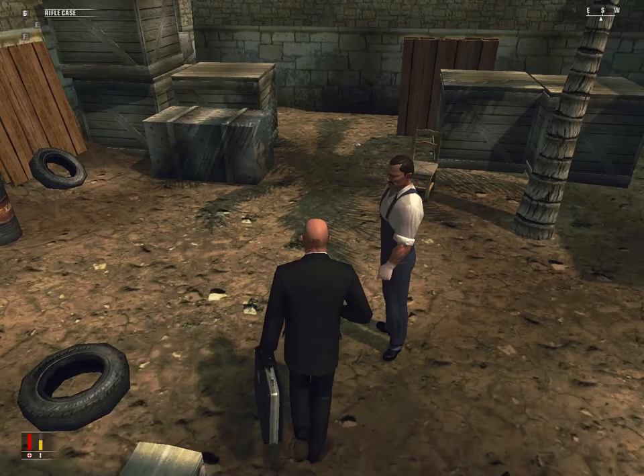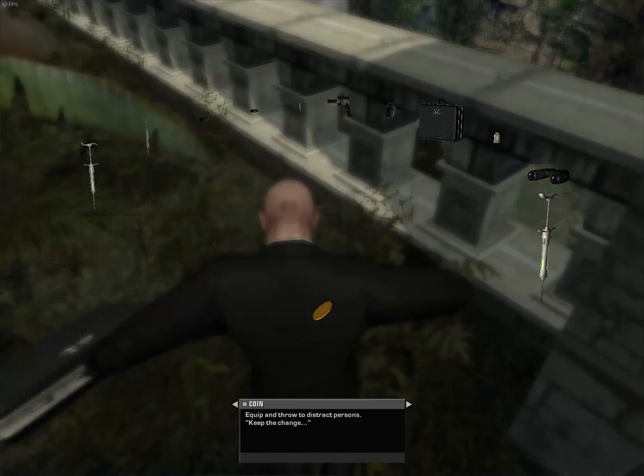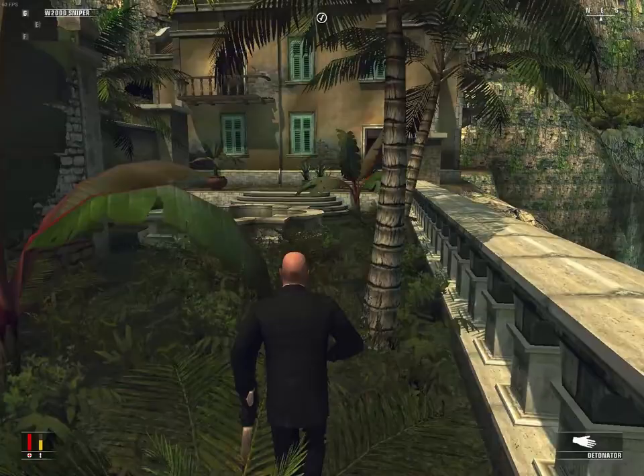I still do the basic start of baiting Manuel into following me, but after that, as I climb over this wall, I unpack my rifle mid-air to skip the unpacking animation and kill Fernando by shooting him in the leg while he's on the balcony. It's a bit of a tight angle and you don't have much time to aim, but once you know what you're looking for, it's a surprisingly easy shot.